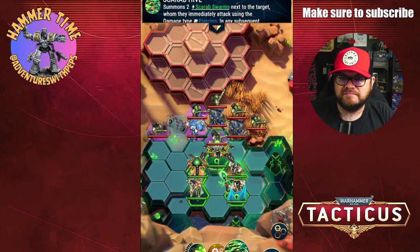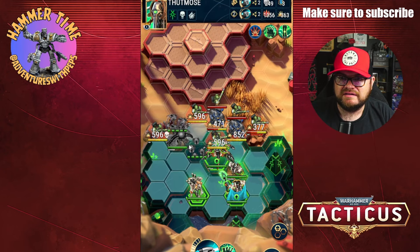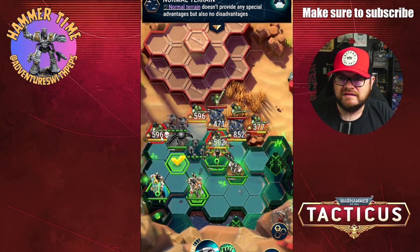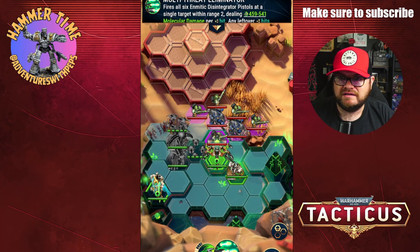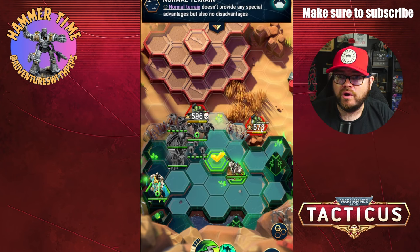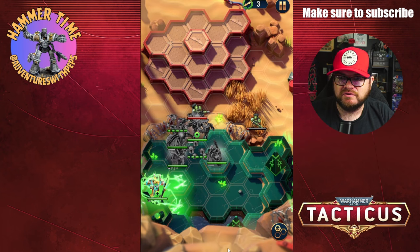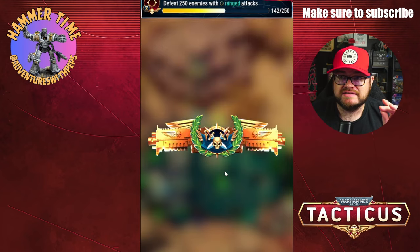Let's bring out the scarabs - I think that's the safest bet. Took him down, that's a good start. Run him over here, we can do this. And then if we're lucky I can get rid of that sniper. Oh, just wiped out some stuff. I want to protect him so I'll bring down some different warriors to act as a distraction. I think we got this.